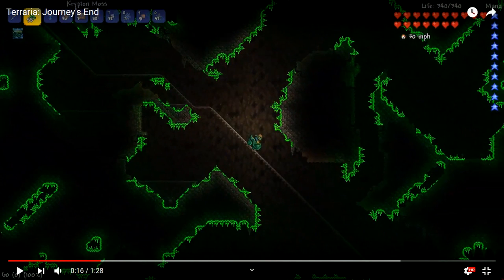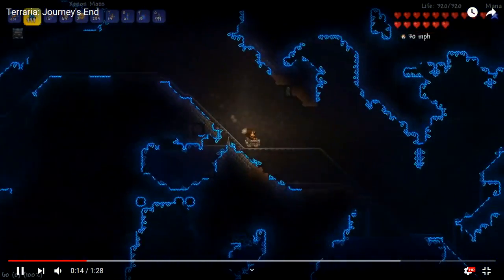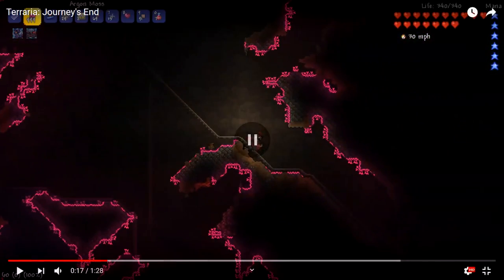Then we've got krypton moss, and he's carrying what looks like a new weapon — it's a green mine cart. Actually it's just a staff, not a new weapon. Then argon moss and a red mine cart. For the mine carts, I think you can make them out of gems because we've seen a red one, a green one, and I think there was a blue one.